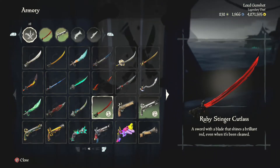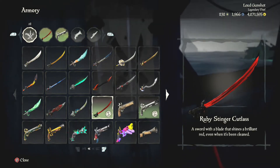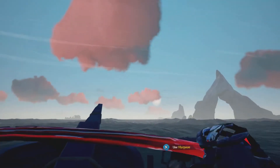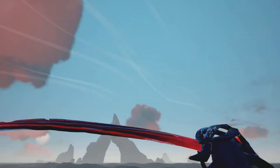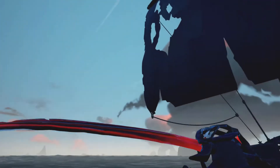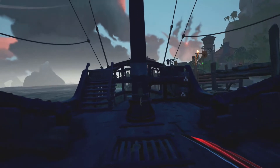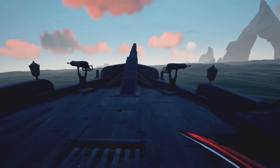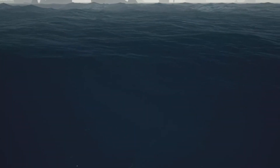Then when we pull out the Ruby Stinger Cutlass, this is what it looks like — a sword with a blade that shines a brilliant red even when it's been clean. It just looks so long, it literally goes off my screen. It looks really cool though, and when you go to charge it, it's just so long — it's literally like a whole katana.